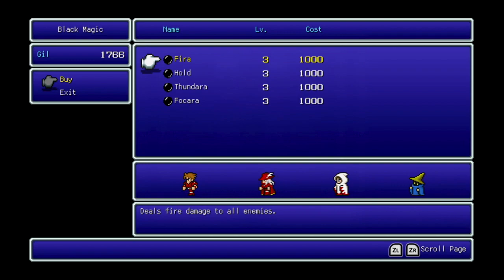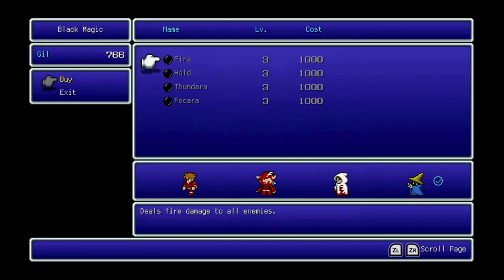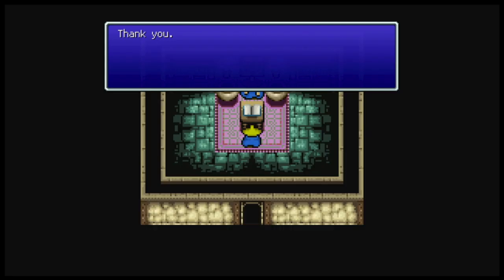Here we have the level 3 Black Magic shop, which has Fyra, dealing fire damage to all enemies — definitely want to get this for Ted. Hold paralyzes one enemy. Thundara deals lightning damage to all enemies, and Fokara lowers the evasion of all enemies. The real standouts are Thundara and Fyra. We don't need Thundara yet, although it helps with sea travel since almost everything in the ocean is weak to lightning. Fyra, however, is the big one we're going to want.